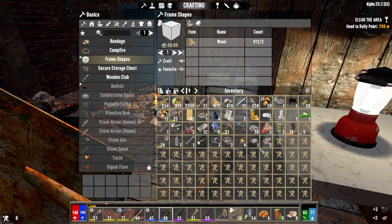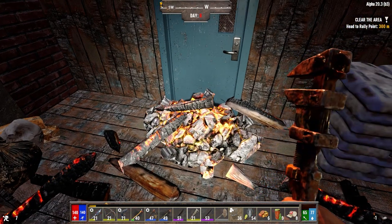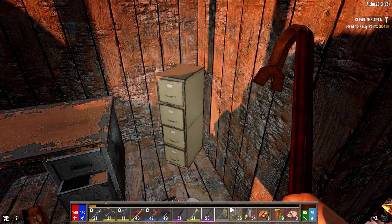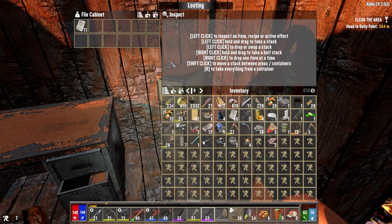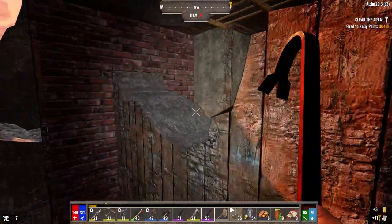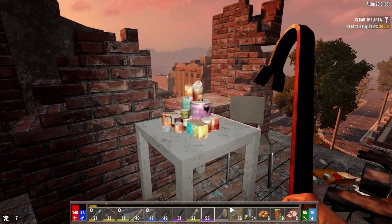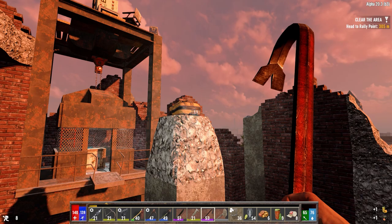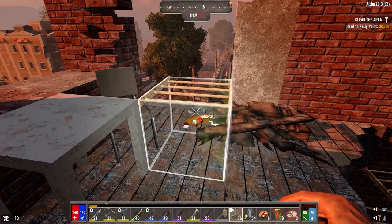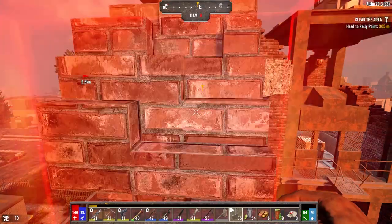We can scrap that. Let's throw this out. Let's get through this door — not a lot in here. Oh, we can scrap that. Three pages closer. Now we can go up this way. A little bit of food. Not bad. Backpack. So where we want to go is up there — you've got to add a block like this.